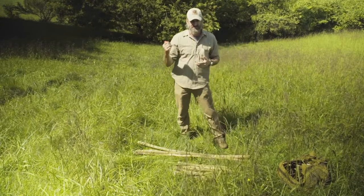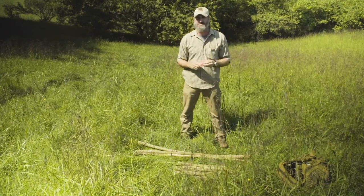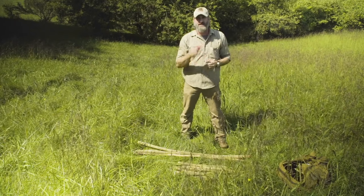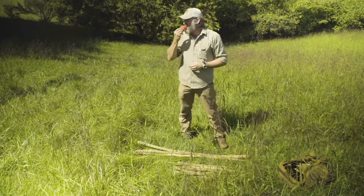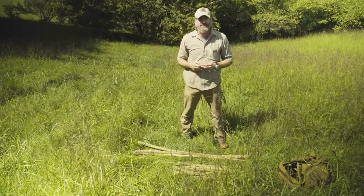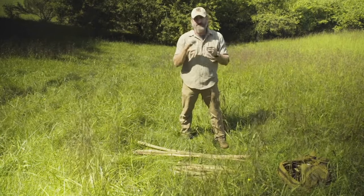The key thing to remember is the international distress sign is three evenly spaced anything, so that applies to the whistle as well. So if I hear something - maybe some people are walking by, maybe a vehicle - and I'm trying to get their attention, I'll give three evenly spaced blasts on the whistle. Hopefully that'll get their attention.